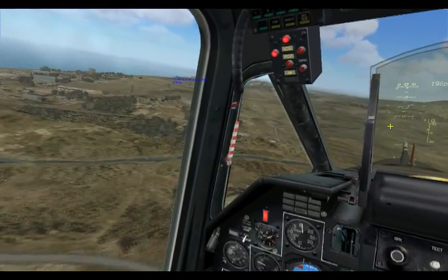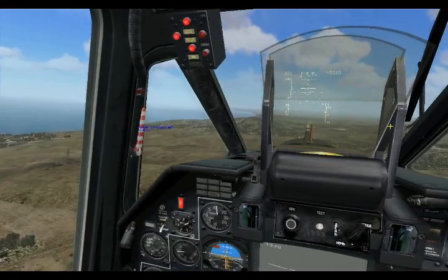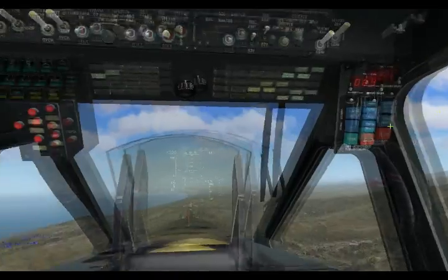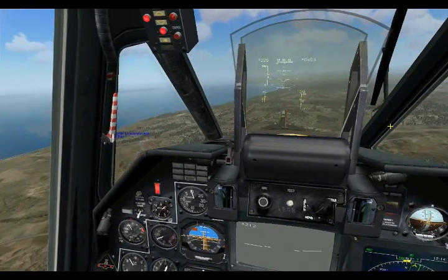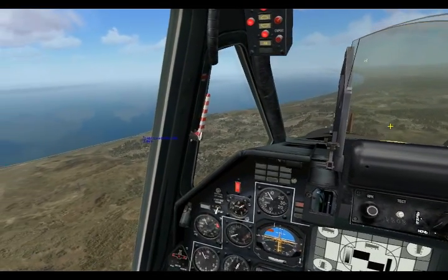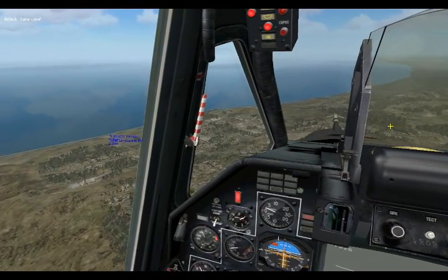Up here in front to the left, we have a linebacker. We'll go ahead and bait him into shooting at us. Another handy function you may want to put on your HOTAS is the key to initiate a flare dispenser, indicated by the red button up here. There's our linebacker down here — just spotted the missile. We're going to start releasing some flares.